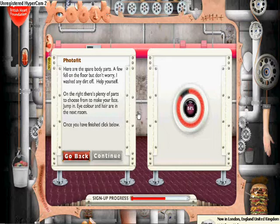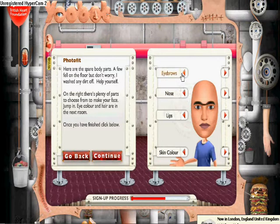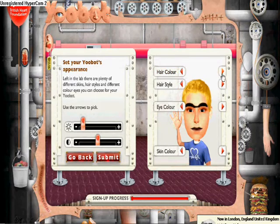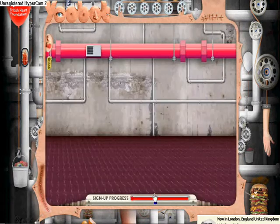Photo fit is more customisable. Here you can set the skin colour and tone, lips and nose. And here you can choose more skin tones, hair colour, hair types, and eye colours, and loads of more stuff here.